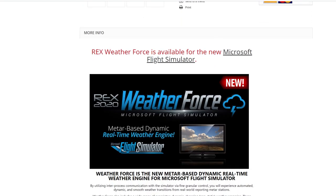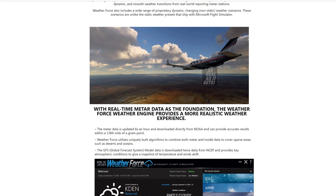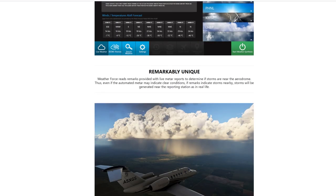The data is updated six times an hour and is downloaded directly from the NOAA, providing accurate results within one eighth of a mile of any given point. Weather Force utilizes unique built-in algorithms to combine both METAR and model data to cover areas such as deserts and oceans. The GFS Global Forecast System model data is downloaded twice daily from NCEP and provides key atmospheric conditions, giving a snapshot of temperature and winds aloft — that's pretty cool.